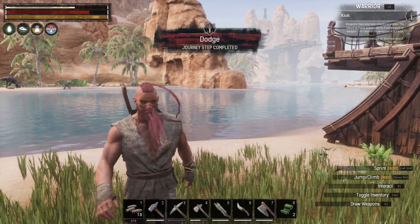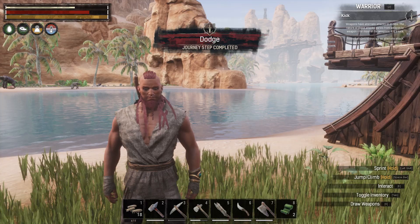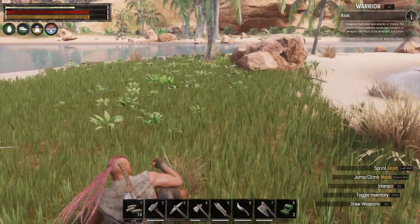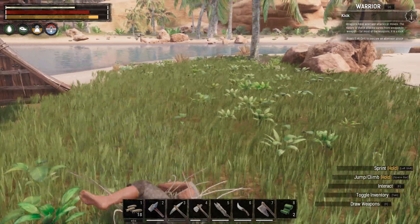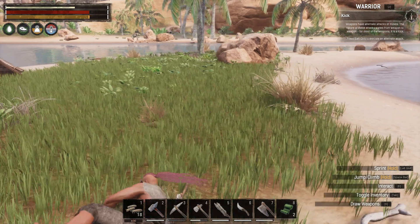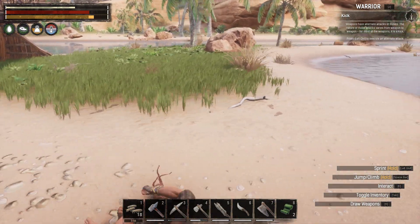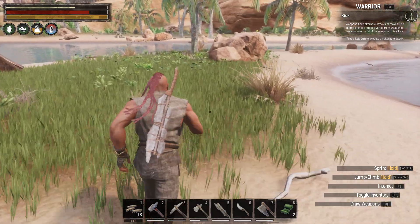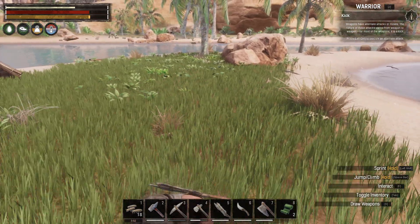Boom, we dodge! When you just press it while standing still, you roll backwards. If you press it while moving forward or to the sides, you roll in those directions. You can roll forward, left, or right — if you're just standing there and press it, you roll back.